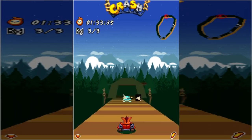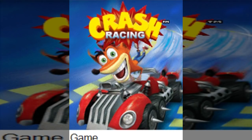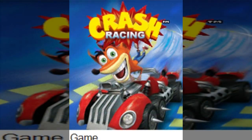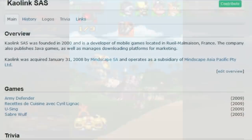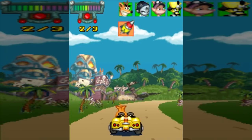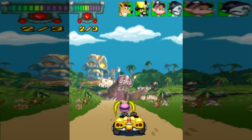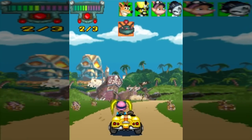Continuing on from Crash Nitro Kart 2, we have the final mobile Crash Bandicoot racer — the simply and unimaginatively named Crash Racing, a tie-in game to Crash Tag Team Racing, which is why it's the only other appearance of Pasadena Opossum. This game was made by Kyolink, a prolific Java game developer and publisher, until they went defunct and were bought out in 2008. Crash Racing is almost identical to the mobile version of Crash Nitro Kart, and I suspect they were made on the same engine. The mechanics are sluggish and boring, the gameplay is choppy, the weapons are limited, and it's a dull racer where you hold forward on mostly straight tracks until you either win or lose.